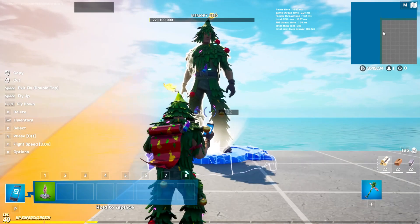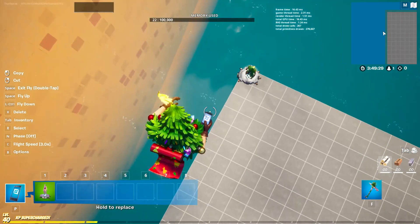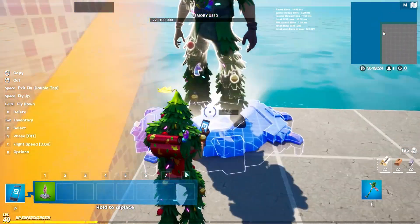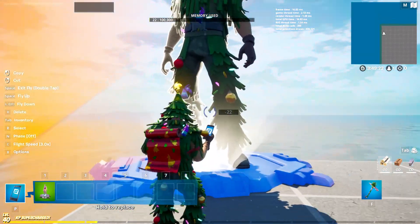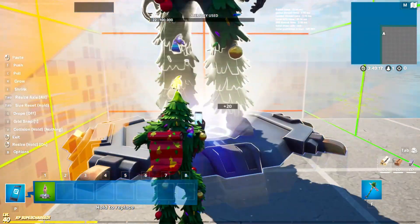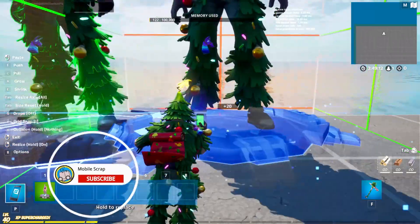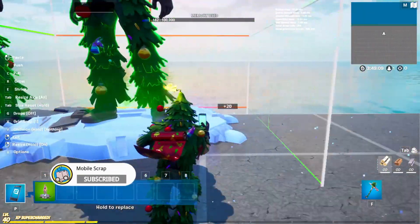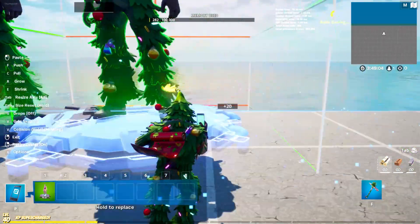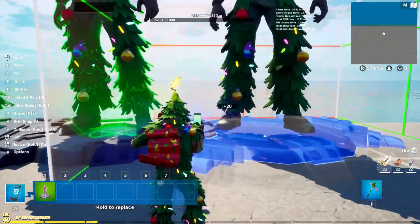We're going to be using the player reference device to make an army of giant tree men. I've already placed one here — I was going to make them out of small people, but we've got a giant piece of room here, and he only takes up one little square, so I thought maybe it would be easier just to do one big one. I'm literally just going to place these down along the side, and once we get one side done, we can literally just copy and paste it and get an entire army — it's going to be completely epic.